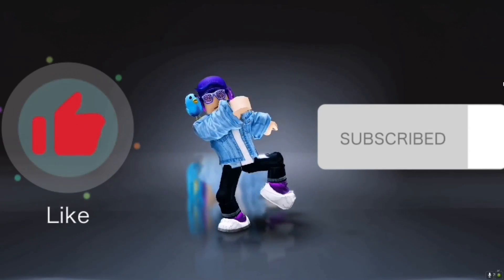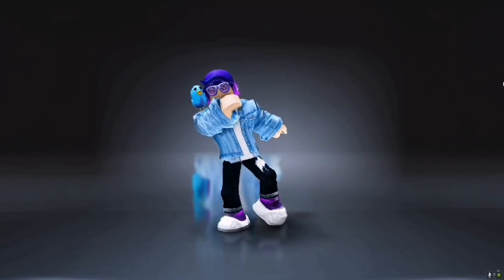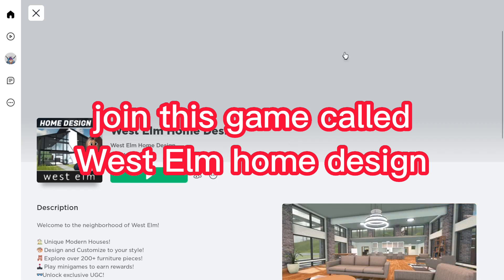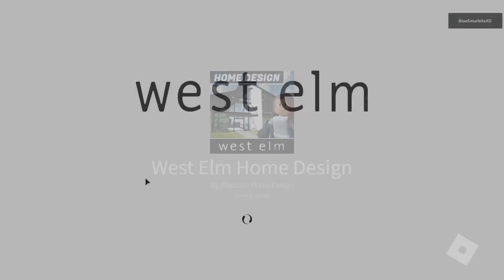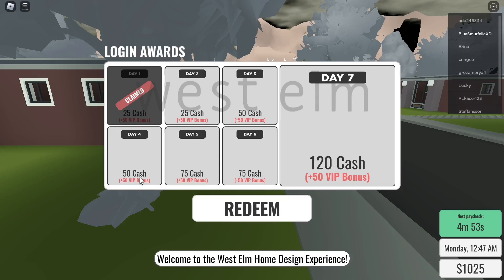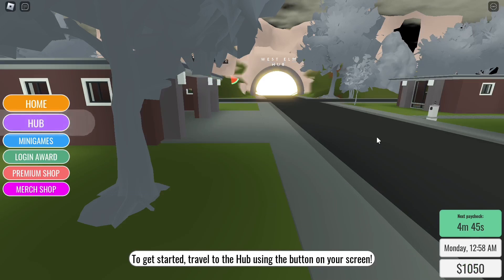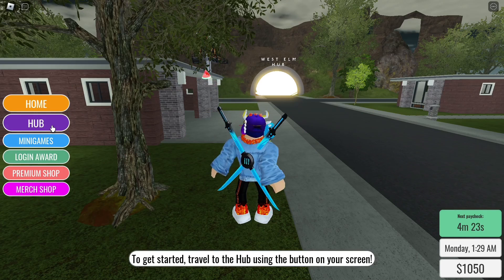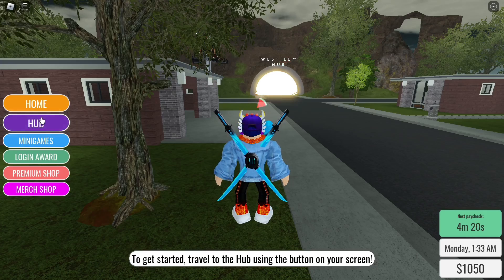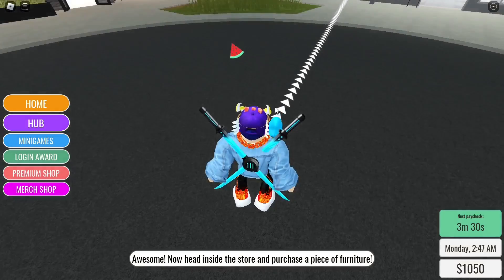Let's get started. Firstly, enter Roblox and join a game called West Elm Home Design. Go to the hub, then we're gonna go into the West Elm home store. Follow my steps.